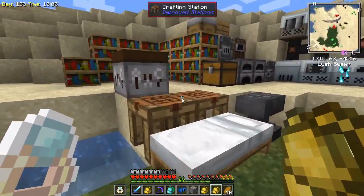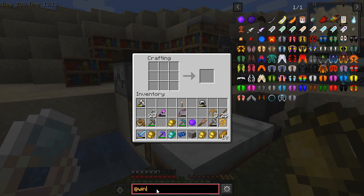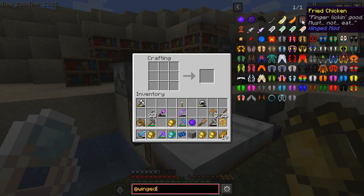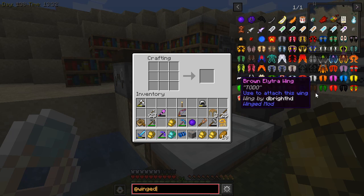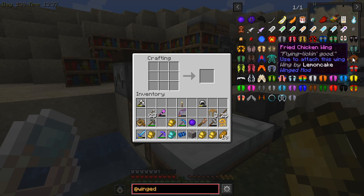First thing we're going to do today is make a set of wings. The Winged mod — W-I-N-G-E-D — has a lot of different wing patterns you can use. What is this? Fried chicken! We can make fried chicken, y'all. We might be making some fried chicken. But we can also make all kinds of different wings.